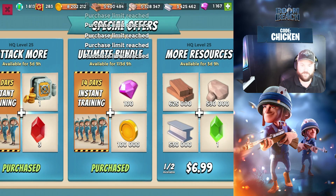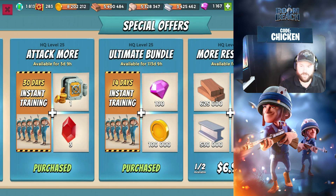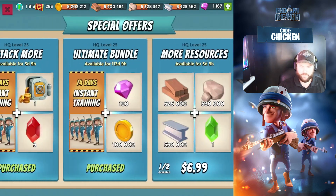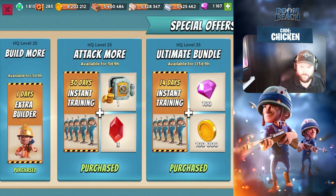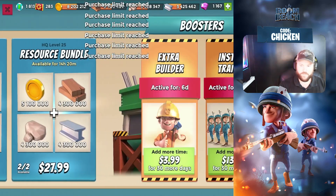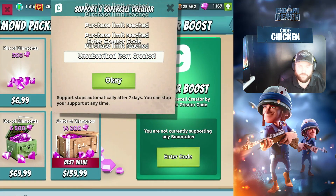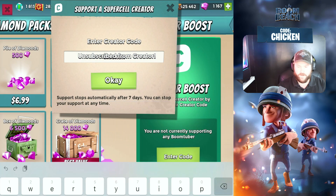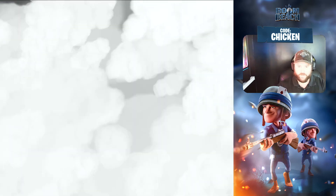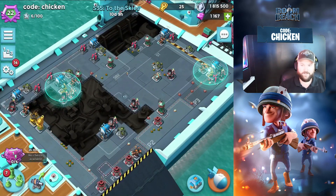14 days instant training — also a nice deal. I honestly forget how much it costs. This is the $1 one that everyone bought. So if you're going to grab any of these, I'd appreciate it if you throw in that code CHICKEN in the shop. It does expire every week, so appreciate it if you take a peek and make sure your code CHICKEN is in there.